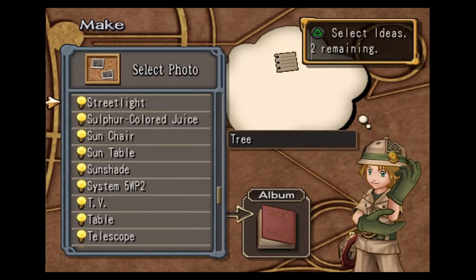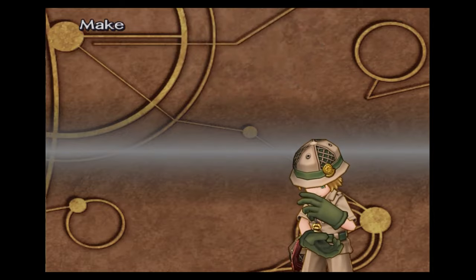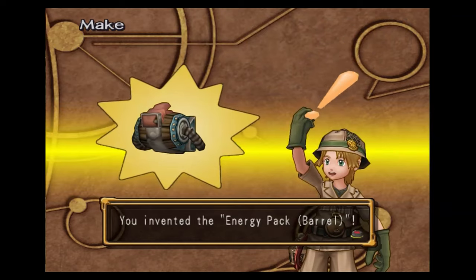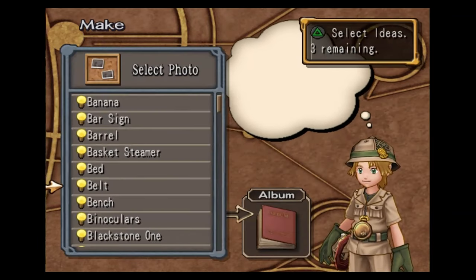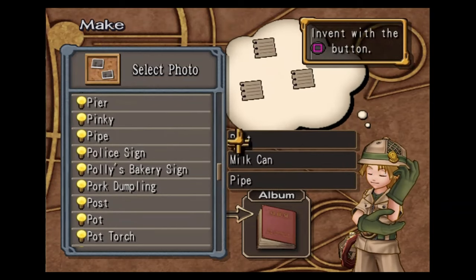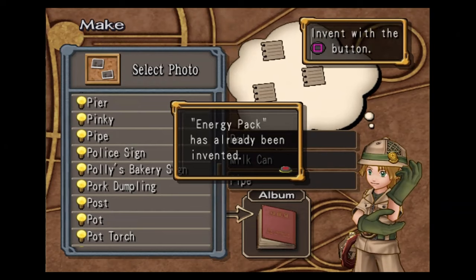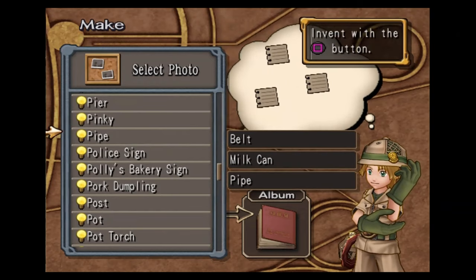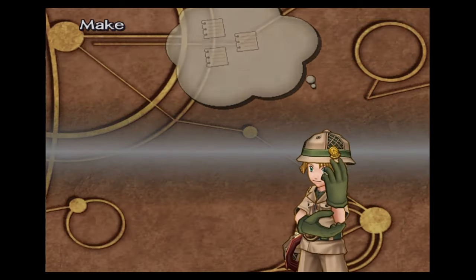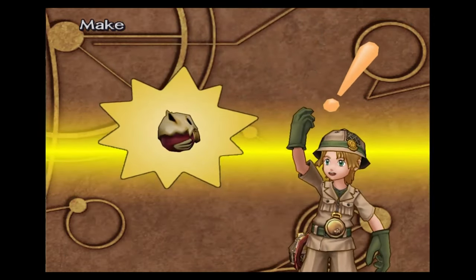You're going to want to get tree, belt, and barrel — this will get you the energy pack barrel. Next up is belt, milk can, and pipe — this will make you the energy pack. You should have made this during the tutorial. You're going to want to get bone, letter, and pot — this will get you the gift capsule.